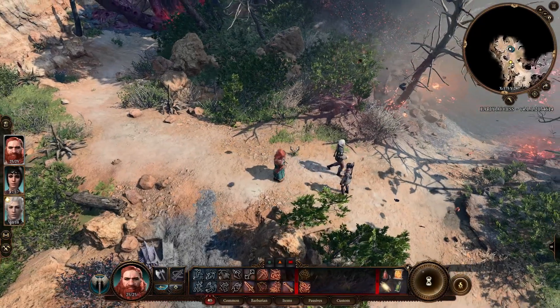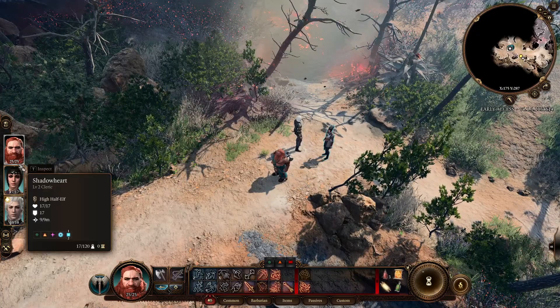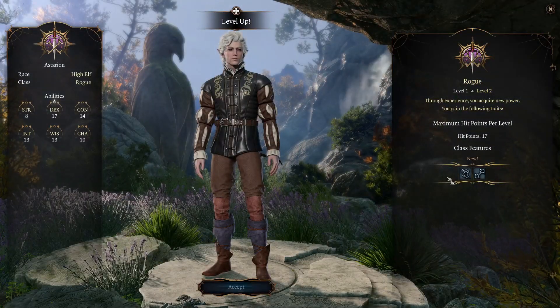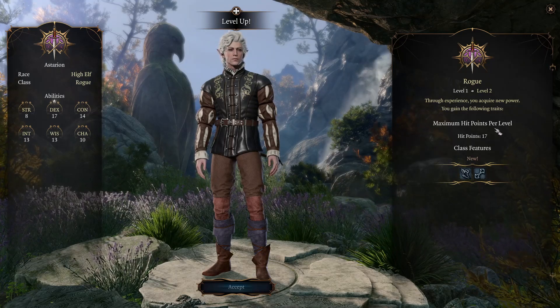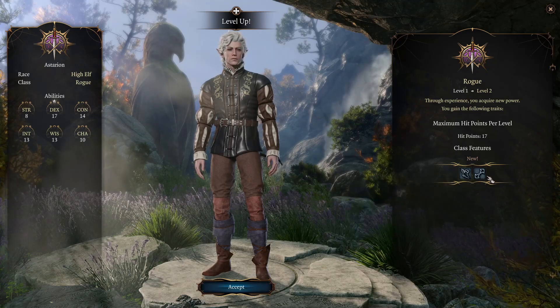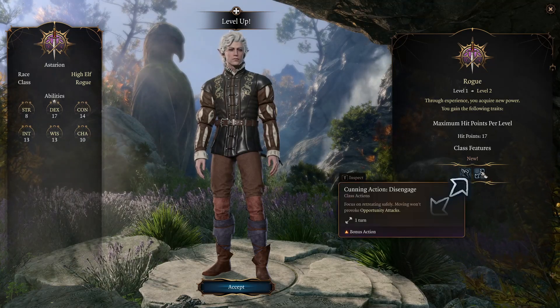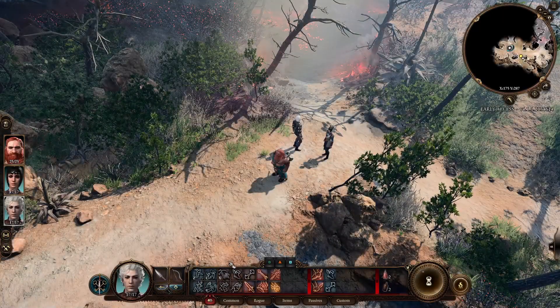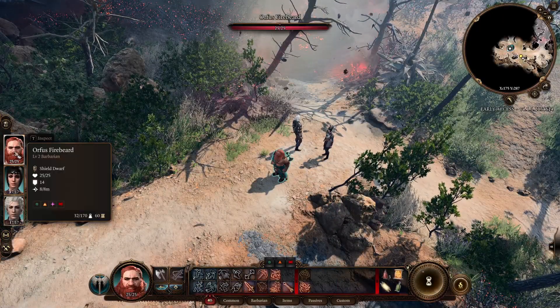Do you always talk as if you just drank an entire bottle of olive oil? Level up! Maximum hit points 17. Class features - Cunning Action: Dash, double your movement speed. And Cunning Action: Disengage, focus on retreating, moving won't provoke opportunity attacks. Very cool. That's a rogue. Never seen one. Let's go have a look in this area - this looks lovely.